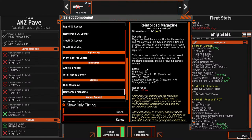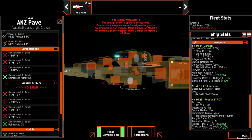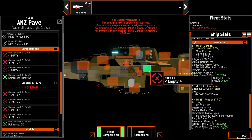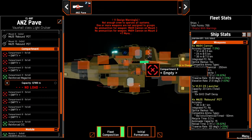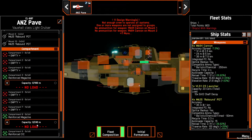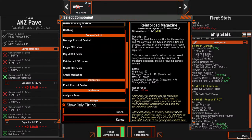We'll also do a reinforced magazine. One thing to note — magazines scale based on size. By putting a magazine in a large component you get a larger space. For comparison, the same reinforced magazine in compartment eight gives half the space because it's half the size. Some also have compounding costs — the first one's free, the next costs 24 points, etc.